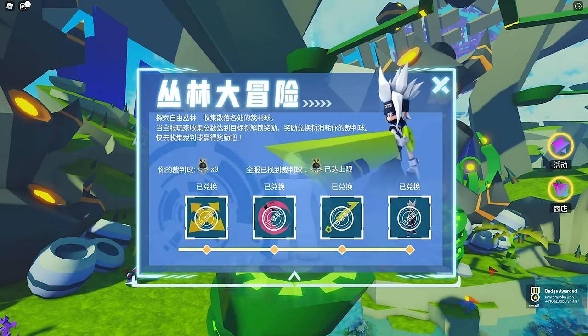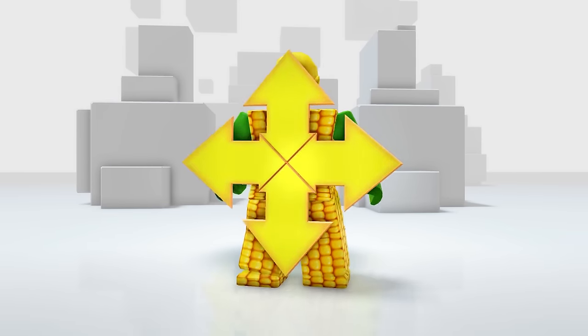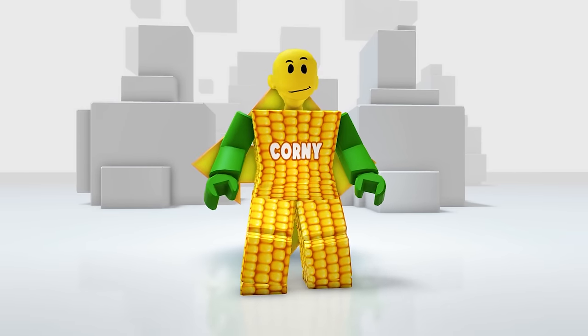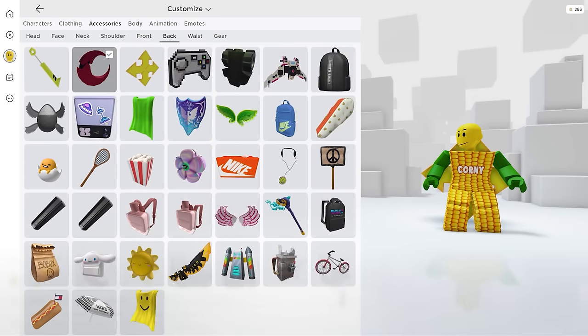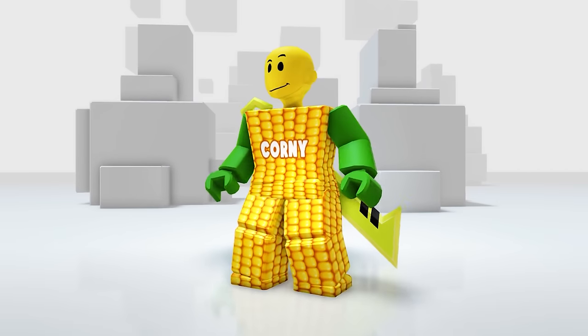Let's check them in our inventory. This one is nice. It fits my color. Let's check the next one. Pool sword. Seems premium to me.